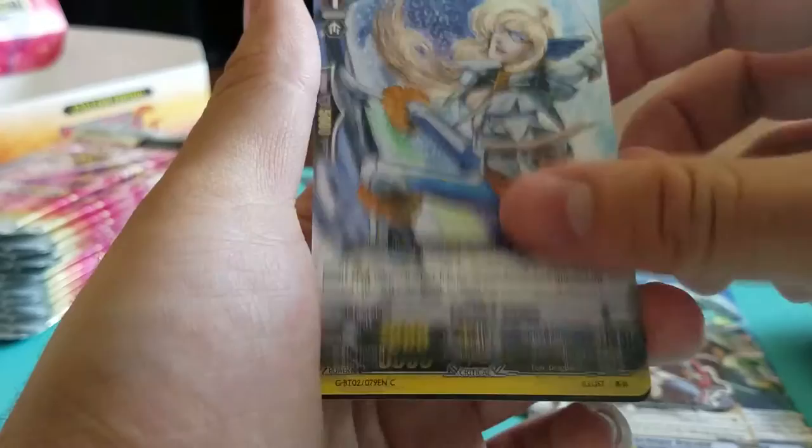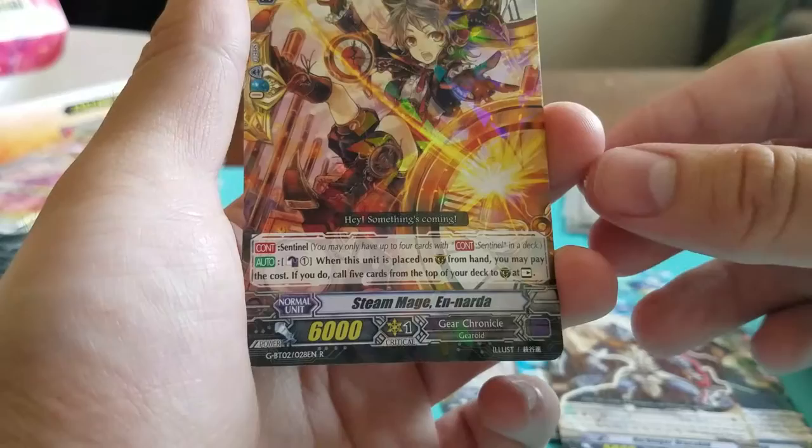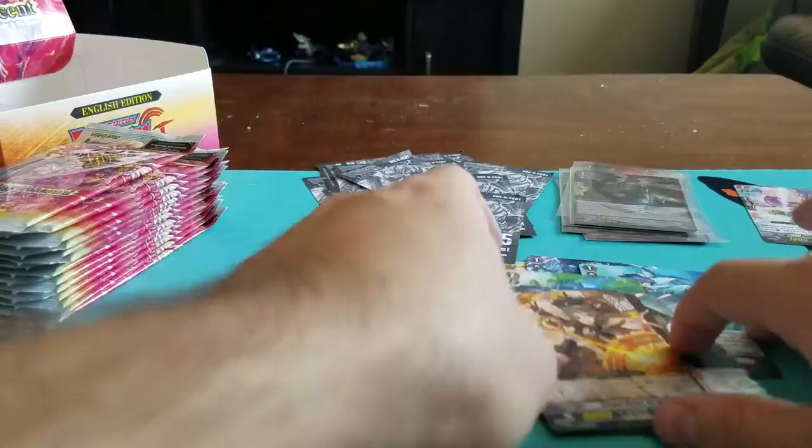Mohin Hyena. Iron Fan Gearhound. Tactics Sailor. Sure Breath Draco Kid. And a rare, Gear Chronicle — Steam Mage Enada. Looks like another Sentinel — the Quintet Wall for Gear Chronicles. If you want your Quintet Walls... gotta love them. Not.